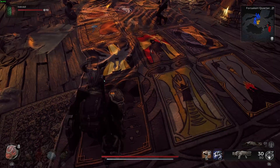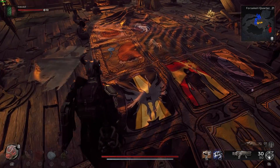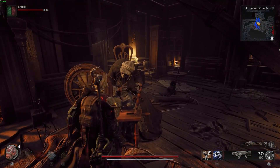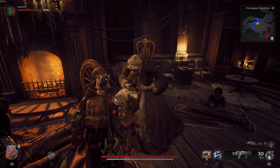This is located in the Forsaken Quarter in Losomn, and you'll know you're here because there's going to be an old grandma at the sewing table. It's right near a big world stone, as you can see there on the minimap.